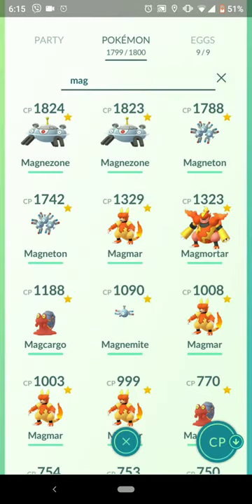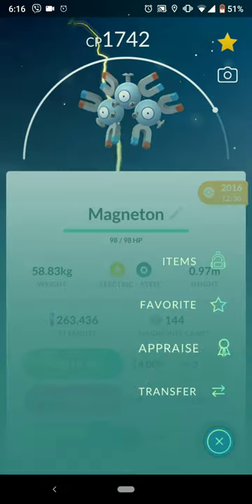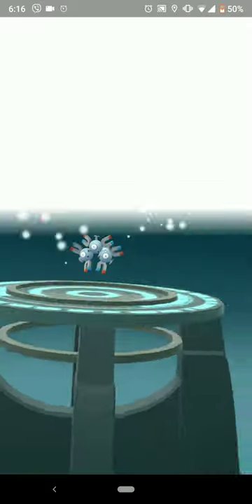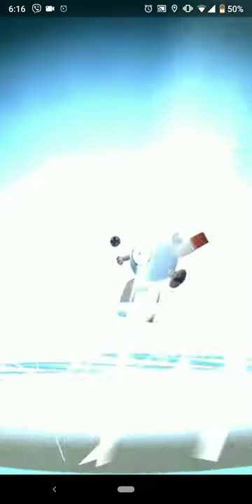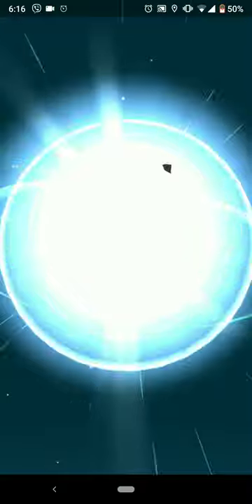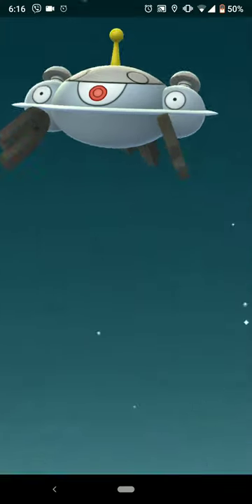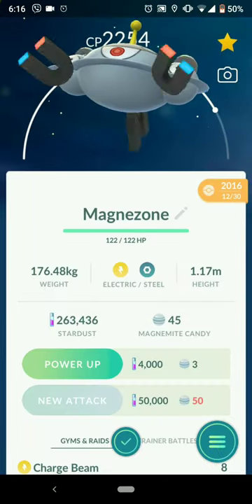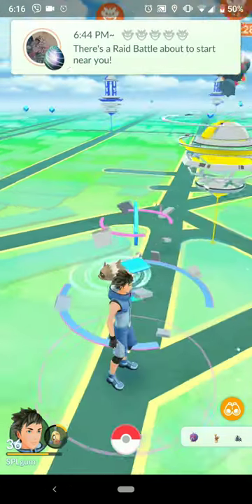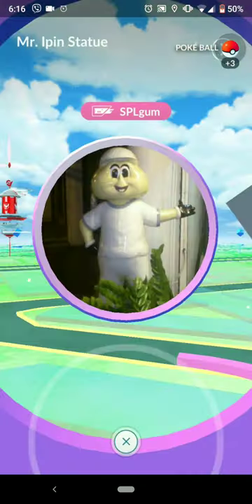And one more, guys. Who do I evolve? This one — defense. This one is attack. I think I will evolve the attack one. So I evolve this one. And we have Magnezone! Woohoo! The colors come out when Magnezone spins — it's magnets. So this is how the magnetic lure is used.